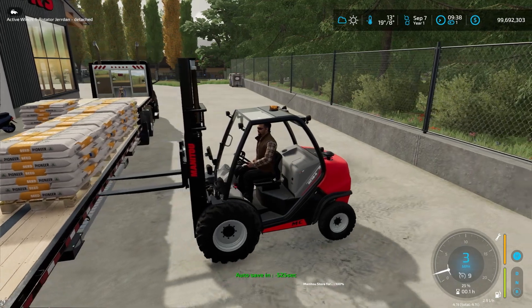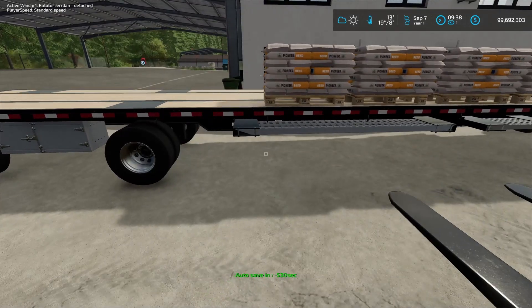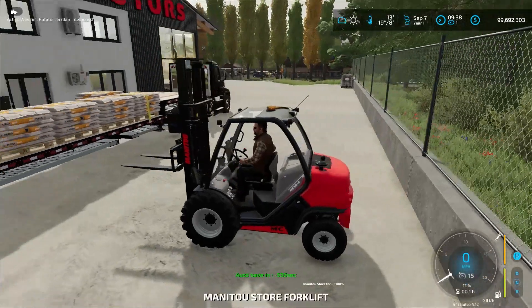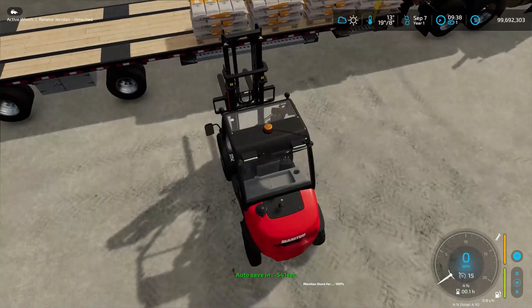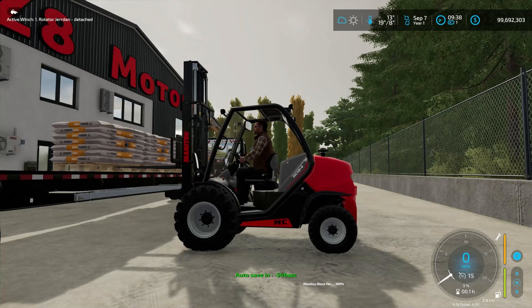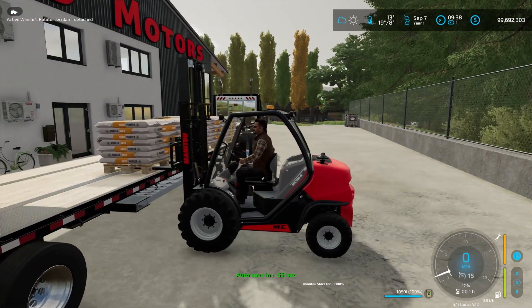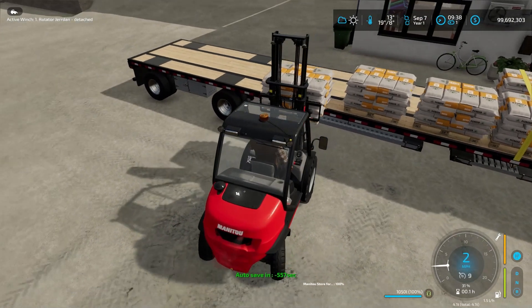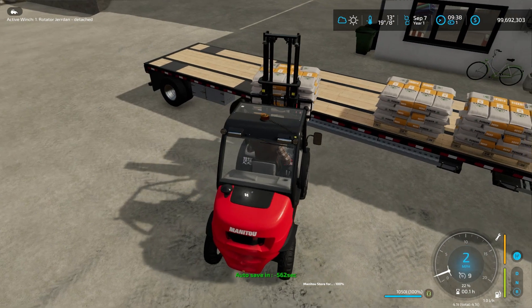On a normal, lighter forklift, it could be really dangerous — if you lift the pallet too high, you're going to tip the forklift and cause a dangerous situation for yourself. Not only that, you damage the forklift, the product, and yourself. So you always want to be careful with that. This forklift is heavier than normal so it should be good.